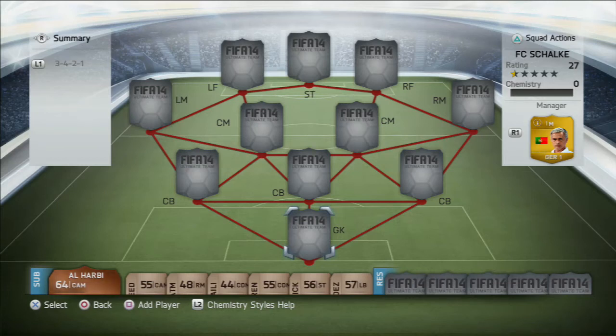What is up lads, it's your boy Mannix HD here and today we have a quality full Schalke team squad builder which will cost you around 60-70k depending on position changes and chemistry styles. Today's squad will feature a couple of newly transferred players that have recently signed for Schalke. Hope you enjoy it and let's get into the team.